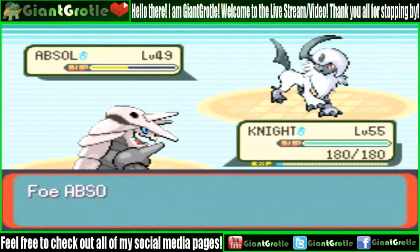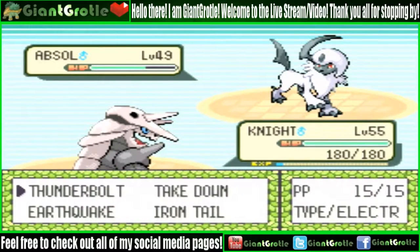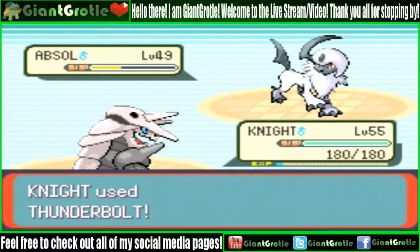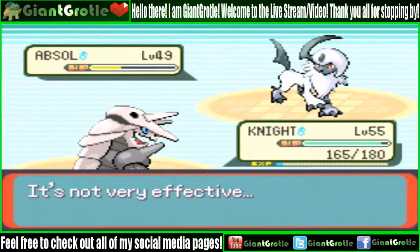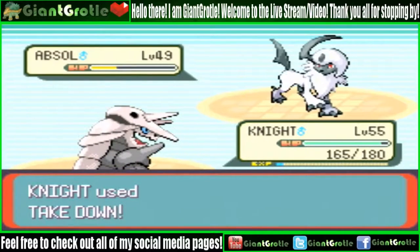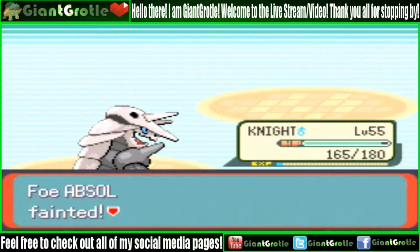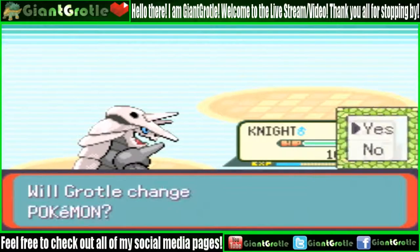Oh no, I forgot about the Sitrus Berry. I'll try Thunderbolt just to chip its health back into the yellow. Knight is quad resistant to Rock-type moves so Rock Slide isn't going to do much. Critical hit — pointless critical hit but I'll take it. You never know if that critical hit made the difference in whether it would have fainted that turn or not.